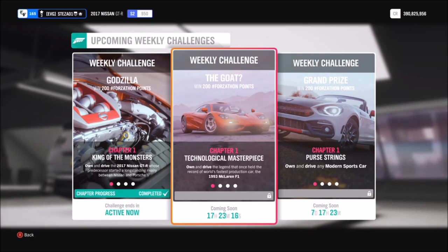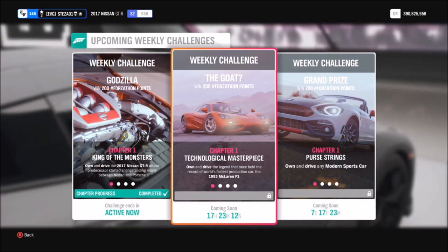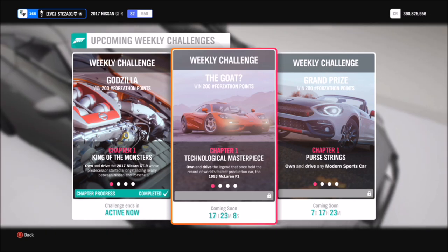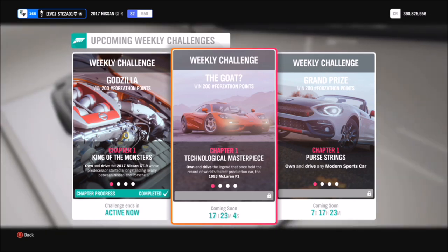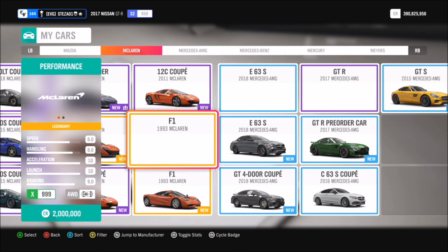Hello and welcome back to Everything Gaming. Today you've joined me for another Forzathon guide, where I show you guys the quickest and easiest ways to complete this week's Forzathon challenges. This week wants you to use a 1993 McLaren F1 to complete all the challenges, so without further ado let's get stuck in and take a look at the car.